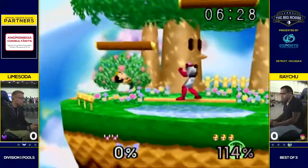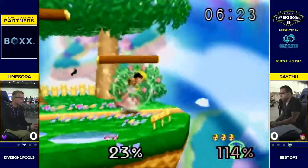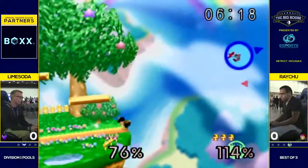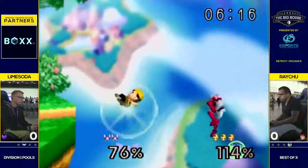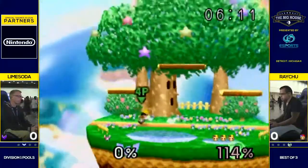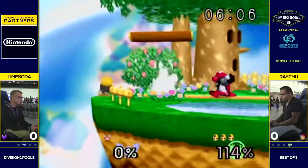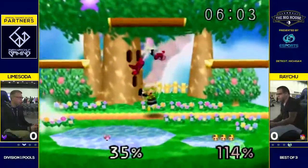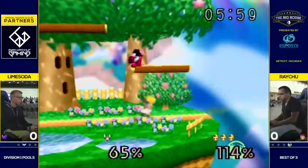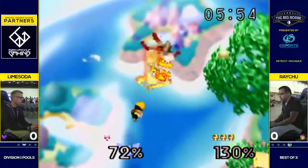That's where Ness kind of shines. Raichu going unpunished there and gets a free up tilt — going to see if he can turn this into something. Wispy helping him out a little bit. Should be another pretty clean edgeguard. And if a down air is not going to hit, down smash will do the job for you. So what Lime needs to do: he needs to play a little bit more safe, clean up this stock, and avoid getting hit with those up airs.